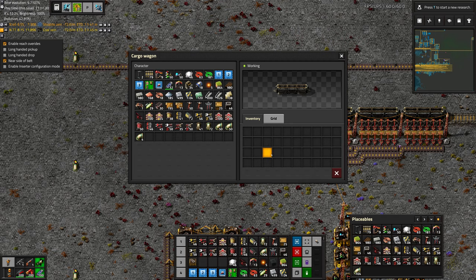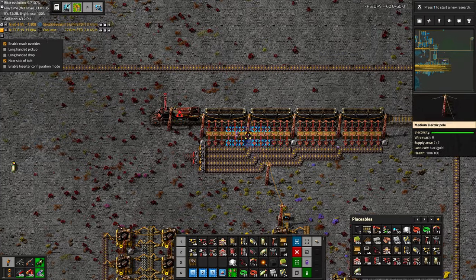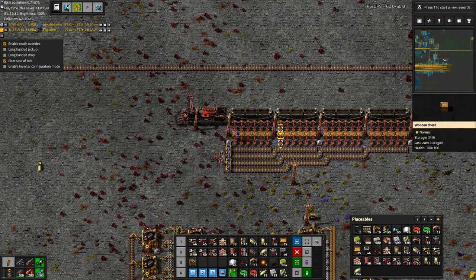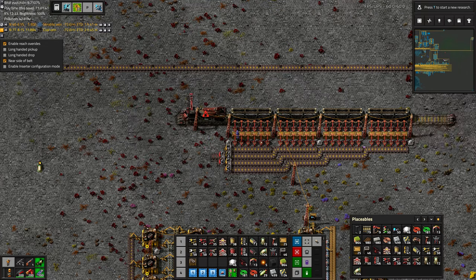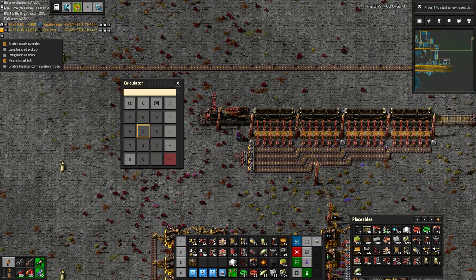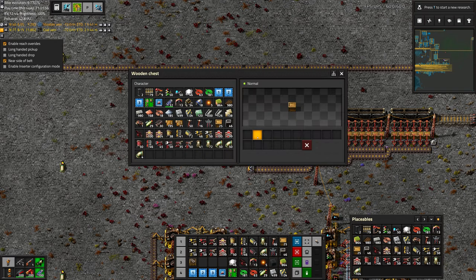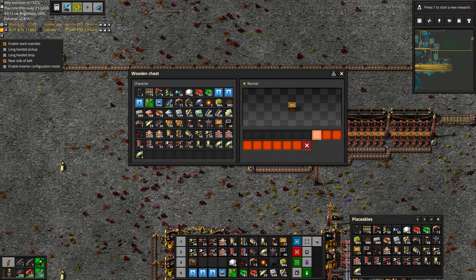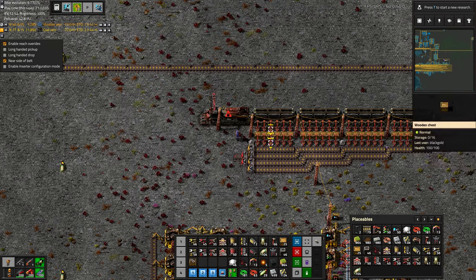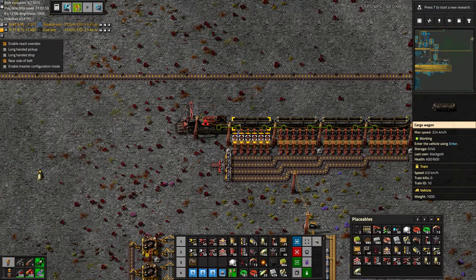There are a couple other things we can do to balance this out. Each train car holds 40 slots, so we don't want it to be able to unload any more than 40 slots in these boxes, otherwise it's just going to be moving needless amounts of products around. So 40 divided by 6 different boxes is 6.7 — meaning if we have 7 slots open, the chest will be big enough to hold the content of the whole rail car, just to minimize the amount of time the train has to sit here getting unloaded.